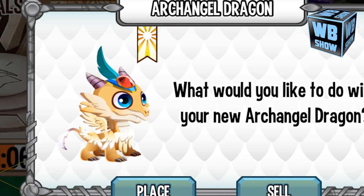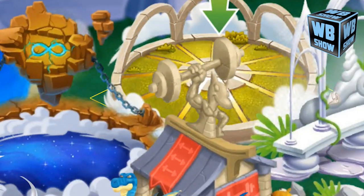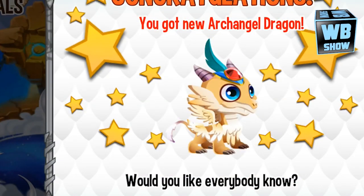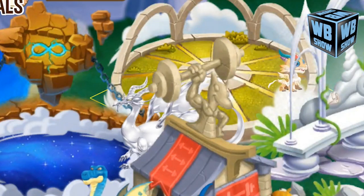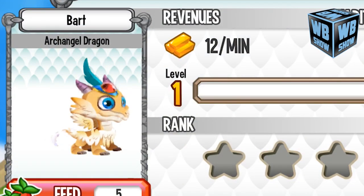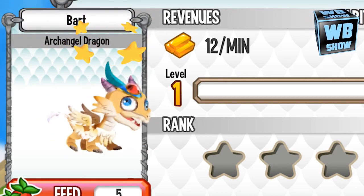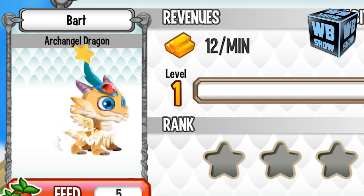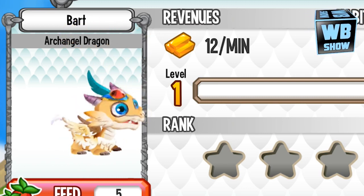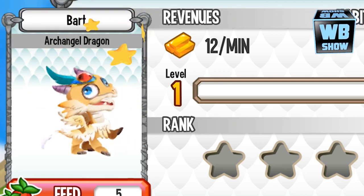The Archangel Dragon is a light element dragon, represented by that little Sun symbol. It goes into the light habitat. As you can see, the dragon is at level one, and it does this flying animation that's really cool compared to any other animation I've seen so far.